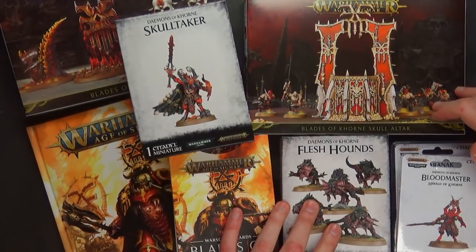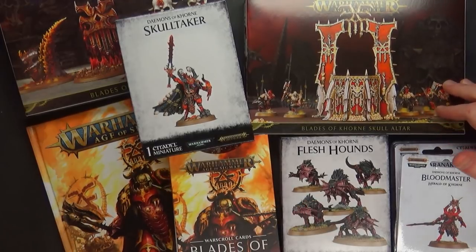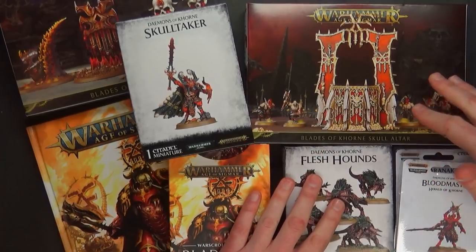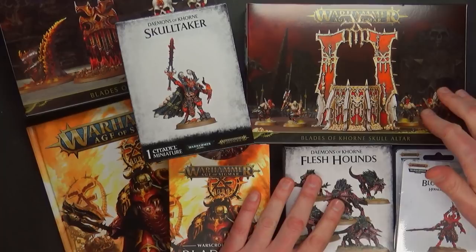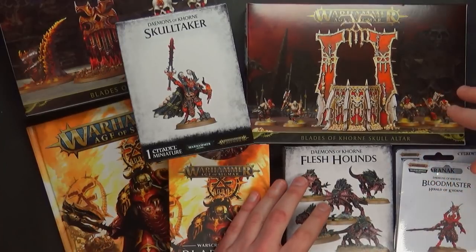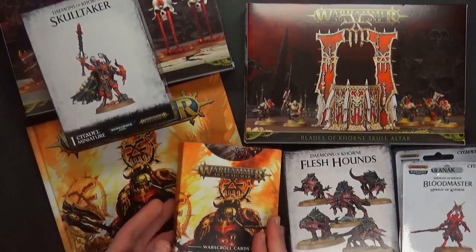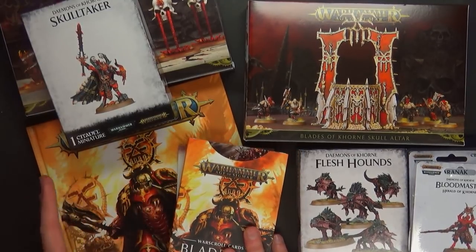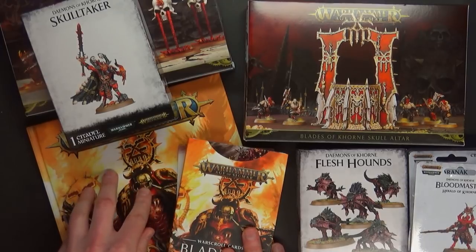Let's run down the pricing real quick. First off, you've got the Blades of Khorne Skull Altar. It's $35 — so it's not quite as big as the Gloomspire Getz or any of those previous terrain pieces. You've got the War Scroll cards at the normal $25. And then of course the Battletome coming out for $40 US.